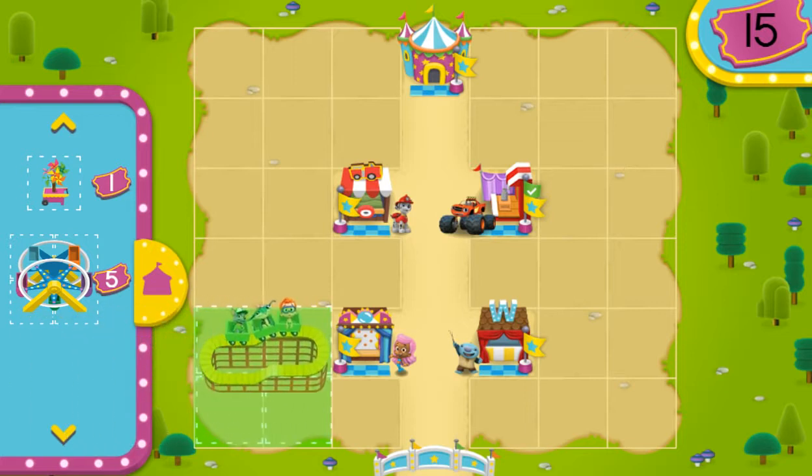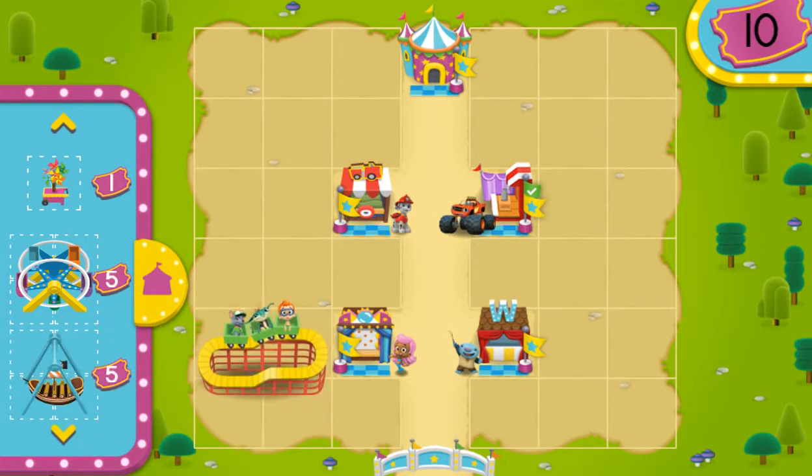Roller Coaster! Move items around the carnival by clicking them, then click where you would like to put them. When you're finished and ready to play some carnival games, click on the Create button again.